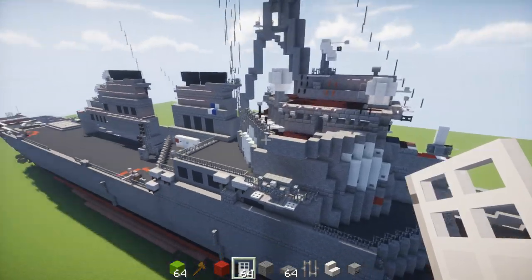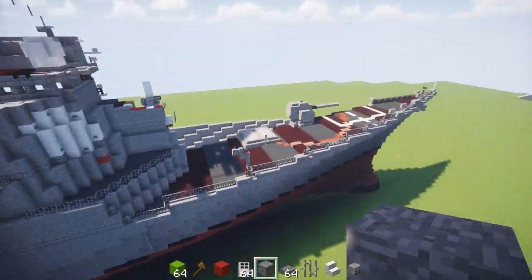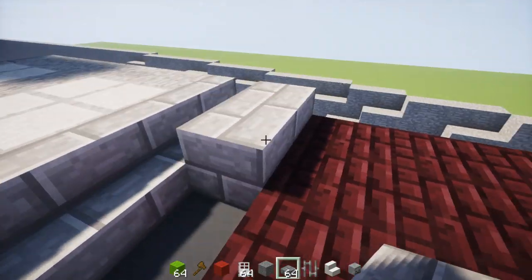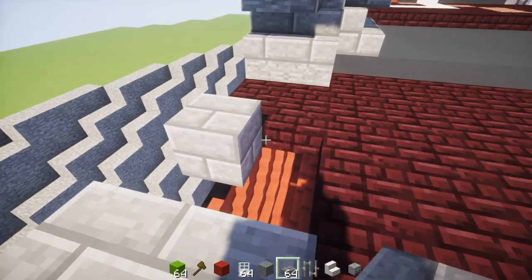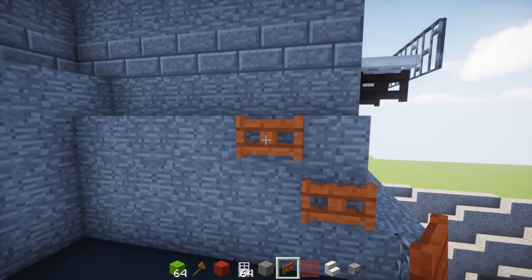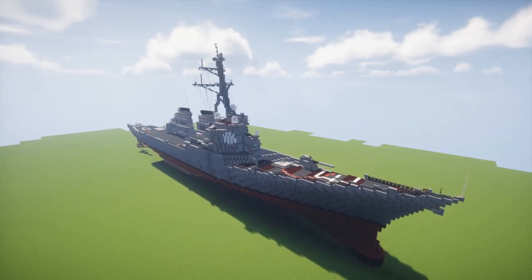Next, add a door to the bridge — go to the side and place an iron door in this hole. Then move to the front and add stone brick slabs, make it double, 2 blocks wide and 3 blocks long towards the center. Then move on to the side and add 2 acacia fence gates, open those up, and place a red glass pane right there at the bottom. Now we're done with the symmetrical parts — you just have to flip it in the other direction.